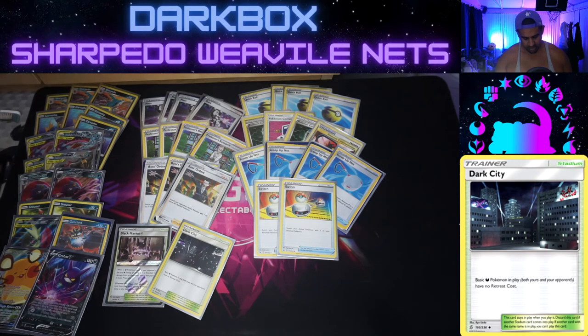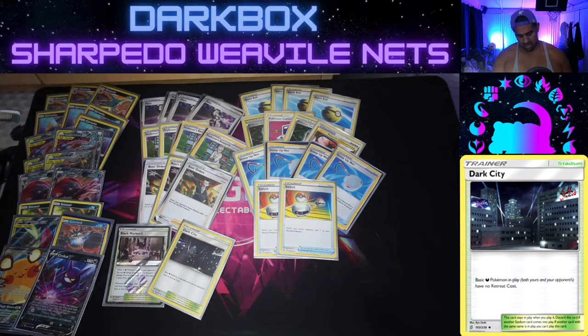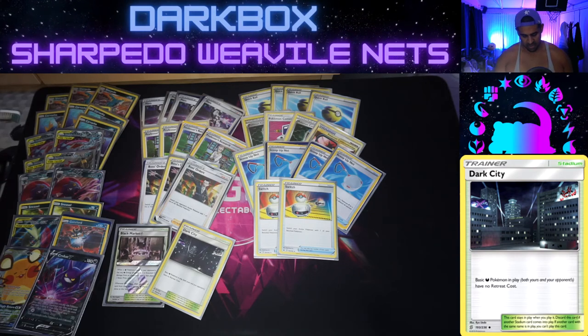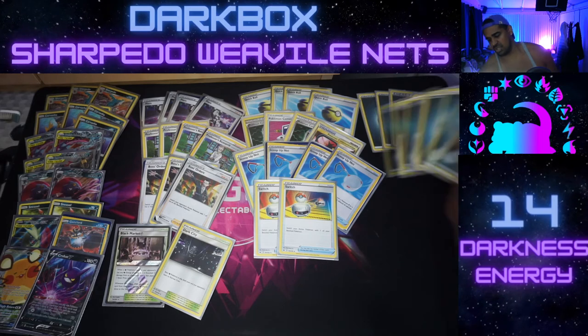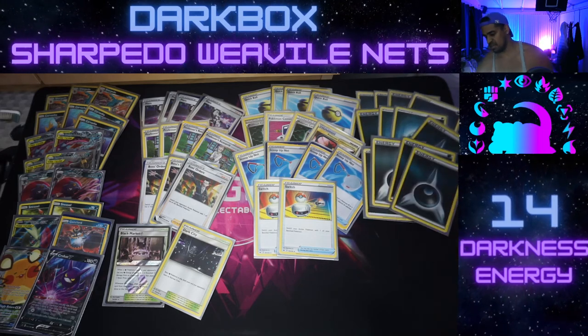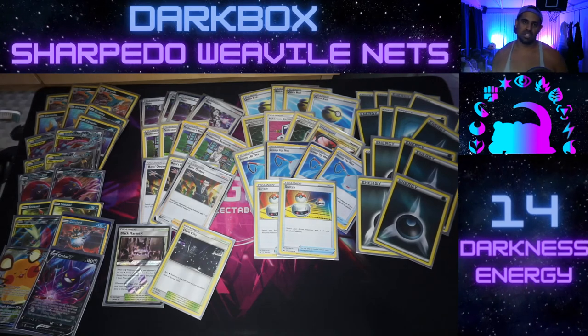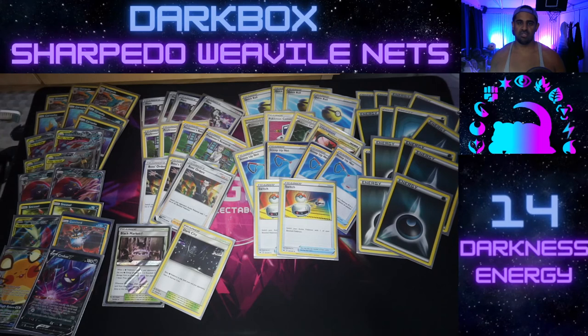On to the energy — we play 14 Darkness Energy. That's so our Sharpedo can get as many hits as possible and we can bum-rush the Pale Moon GX as often as possible, because that's our win condition. Greedy Crush taking three prizes is also a bit of a naughty one.